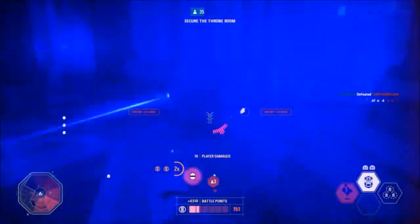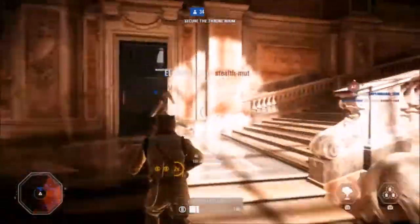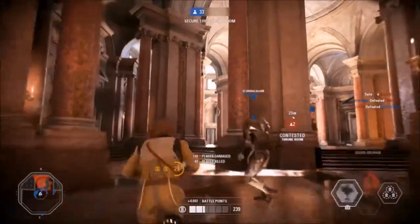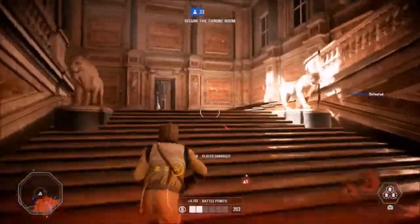Bossk's primary weapon is the Ral-B V10, a long-range rifle with a scope. It can be fired from the hip, or you can use the scope to charge the weapon before releasing a shot — the more it is charged, the more damage it will do. Despite not being a force user, Bossk can also jump relatively high compared to other non-force users, and he starts out with 600 health.